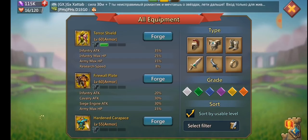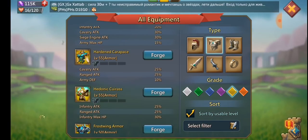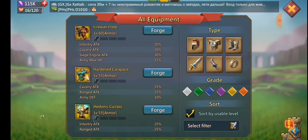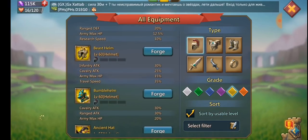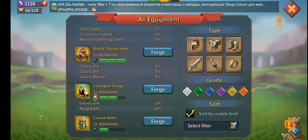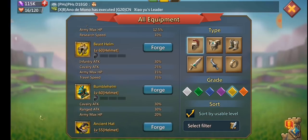Terror Shield and Firewall Plate are your level 60 chest options. Hardened Carapace and Hedonic Cuirass are fairly comparable but miss some HP. Don't split your halos — it's better to go all in on one piece. For helmets at level 60, your options are Beast Helm, Bumblebee Helm, or Indulgent Visage as your free-to-play option.